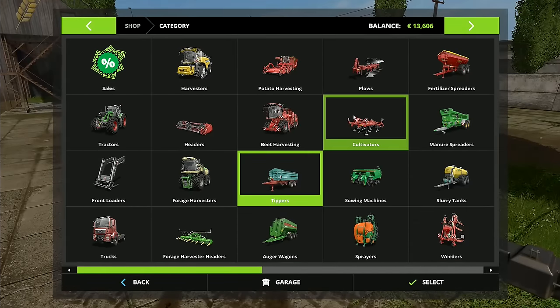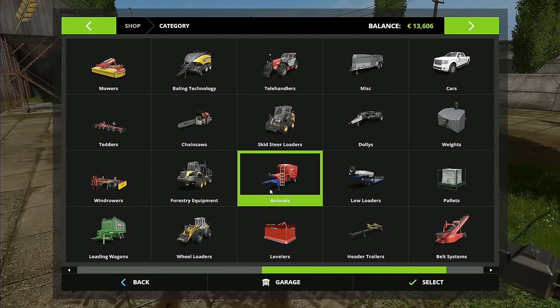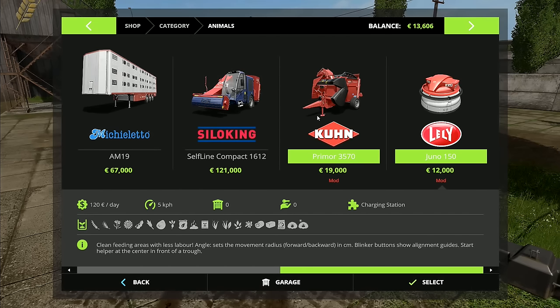Before I go to the shop, there's something I want to show you. There's a new mod on the Giants website — just a normal one, no extra link needed, it's on the Farming Simulator website. It's the Lely Juno 150. This is a robot that actually cleans the feeding area. From what you can read: clean feeding areas with less labor, angle sets the movement radius forward and backward in centimeters.